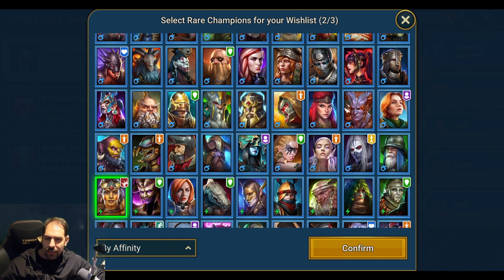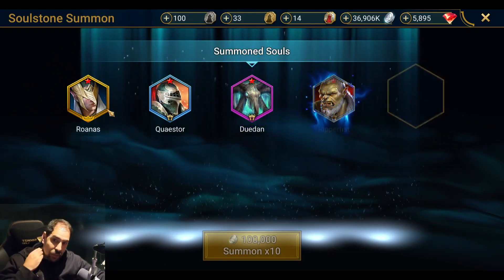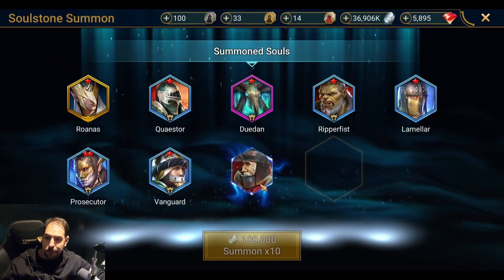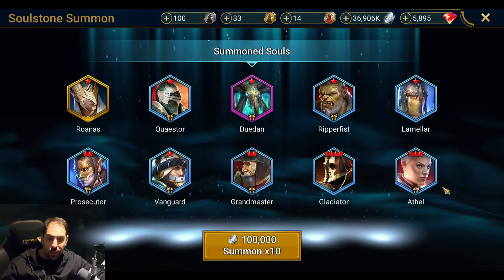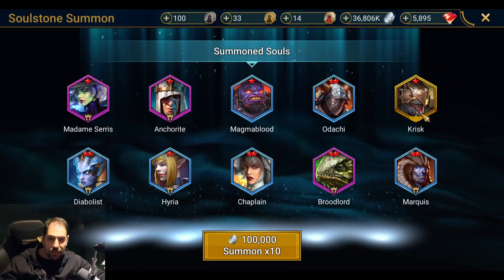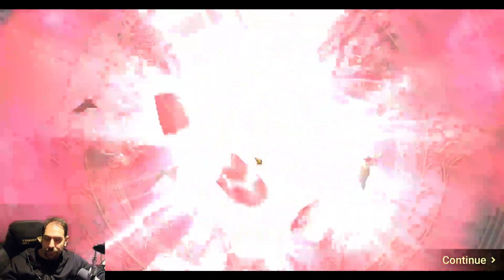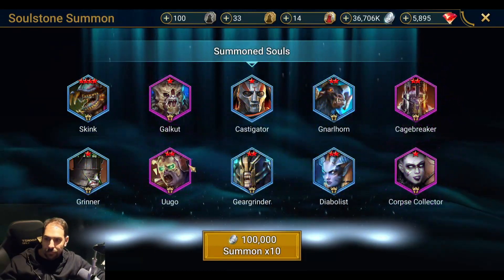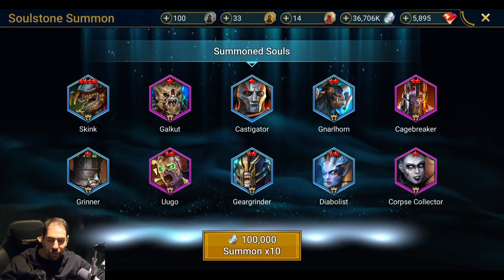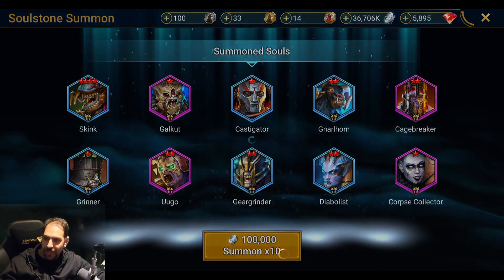Let's go ahead and see my luck. Starting off with a gold level one champ that I don't have — okay, decent. Another gold — Krisk, another champ I don't have. Two star Ugo — okay, I think I have one or two stars, I gotta double check on Ugo. Four star Skink, probably gonna sell that.